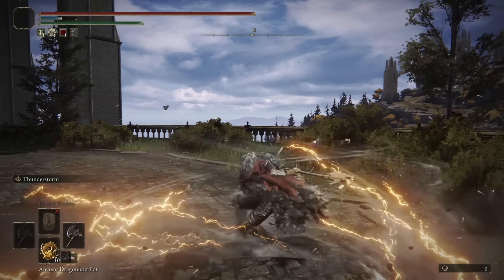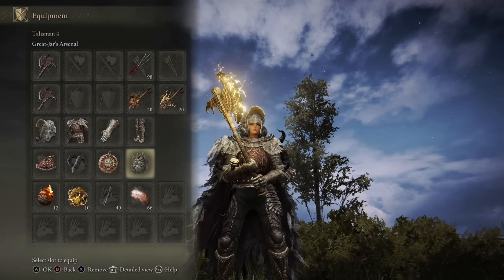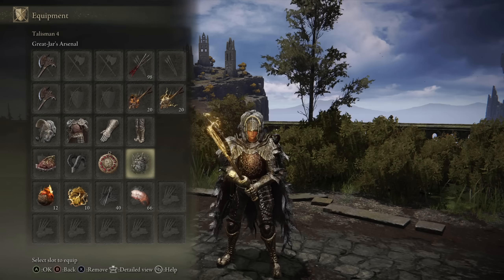If your opponent trades into this and you time it well, you're going to do so much damage with that Ash of War. And then I have the Crimson Amor Medallion Plus 2 for the HP boost, and the Great Jar's Arsenal for the Equip Load boost.